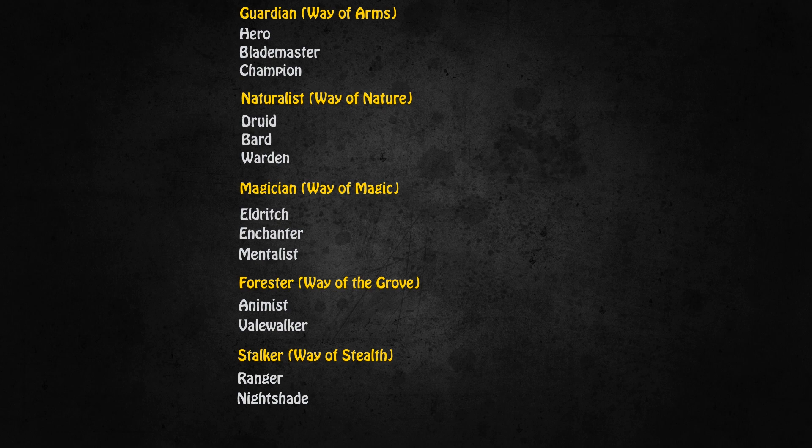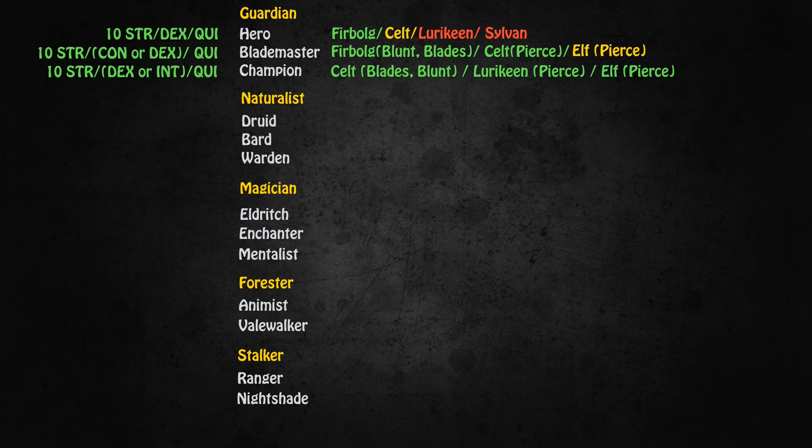Unlike in Midgard, there are some differences in the races you want to pick for various classes in Hibernia. Not every Guardian class has to automatically be a Fearbulg. If you're going for a Hero, the Fearbulg certainly has the highest damage output. However, when everything is said and done with buffs and full gear, the difference really comes out to about 2%. It does make quite a big difference in the beginning though, as your weapon skill starts higher, meaning you hit a lot more in melee.